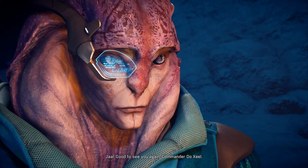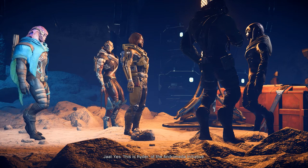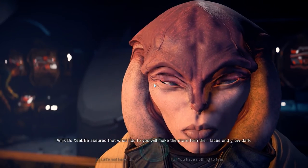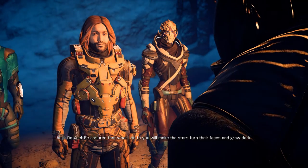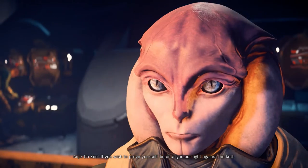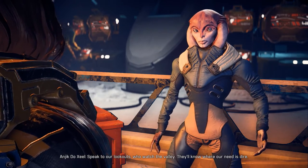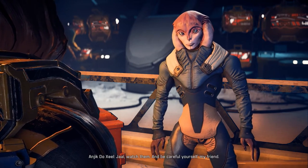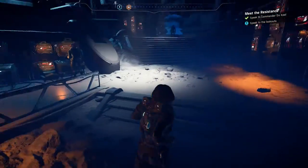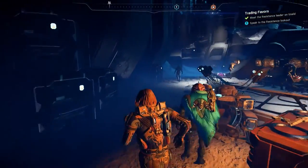Good to see you again, Commander Dozeal. And you, Jarl. This is the alien — the one you think can help us. Yes, this is Ryder of the Andromeda Initiative. I am Anyak Dozeal. Remember the name, because if you betray us, I will kill you myself. Be assured that what I do to you will make the stars turn their faces and grow dark. I have no intention of betraying you. It is the hands that reveal true intention. If you wish to prove yourself, be an ally in our fight against the Kett. Despite our best efforts, their growing forces remain a threat to our people. Speak to our lookouts who watch the valley — they'll know where our need is dire. I always earn. Can I talk to you more? Don't you have something to do? Suppose I do.